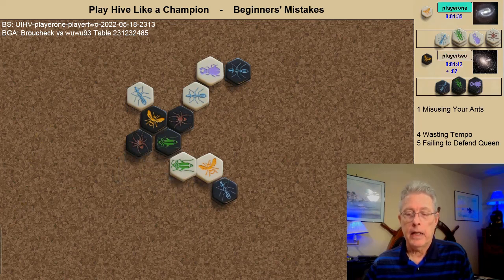The black ant attacks. This is not mentioned in my book in elementary mistakes, but this is a very informative location for this white beetle to spawn. Notice it spawns and the black spider immediately pins it. If however the white beetle would have spawned here, then the black spider would not have been able to pin it.